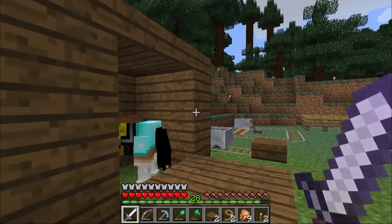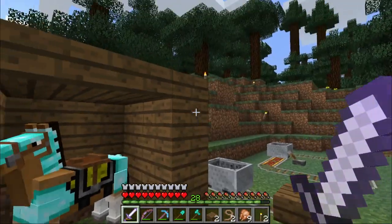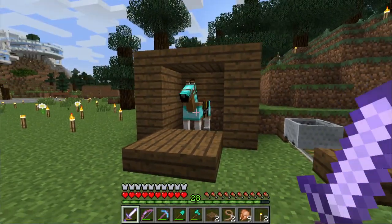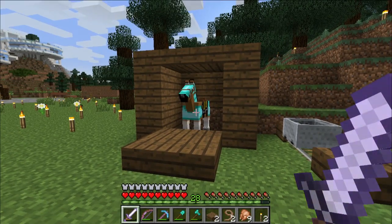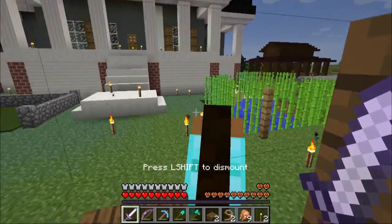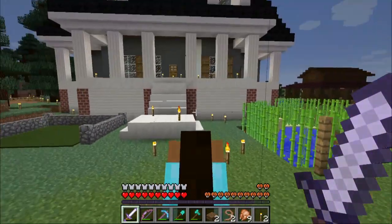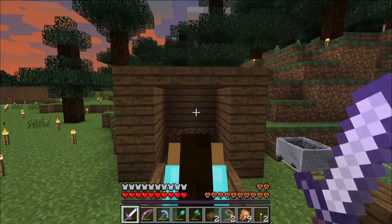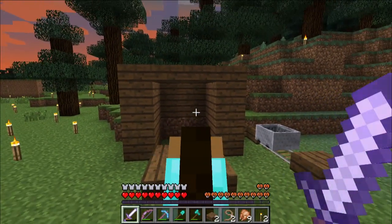All it is is two normal blocks — a block here, a block here — with half slabs on top and some half slabs in the front. And there you go, voila, you have a stable that your horse will not leave. The other nice thing about this scenario is you don't take damage when you enter or leave this stable. Now, this is very simple and plain, but sometimes you need something a little bit more complex.